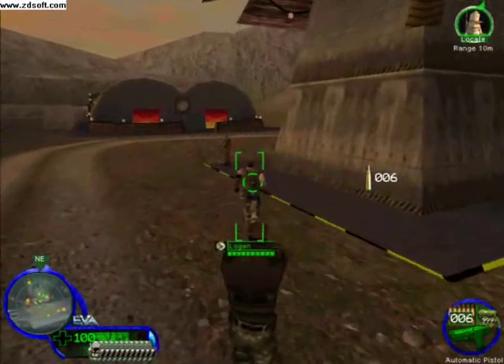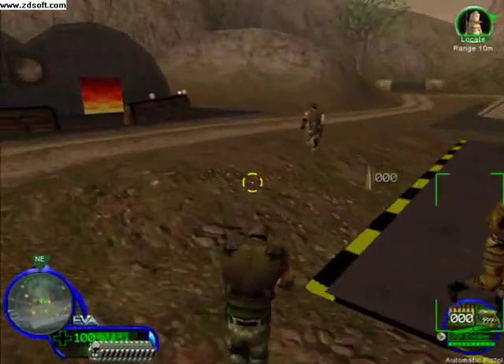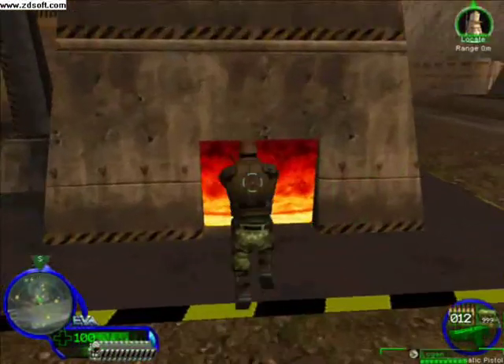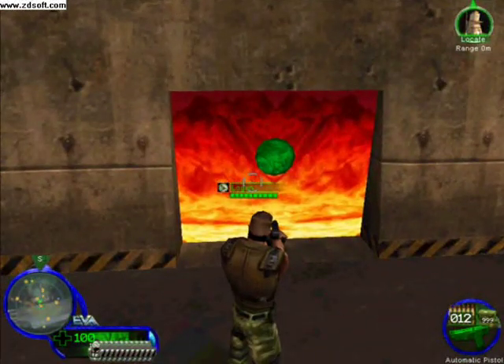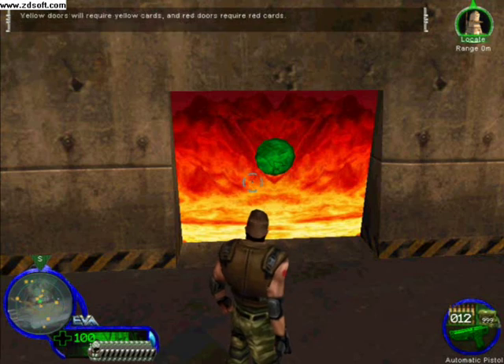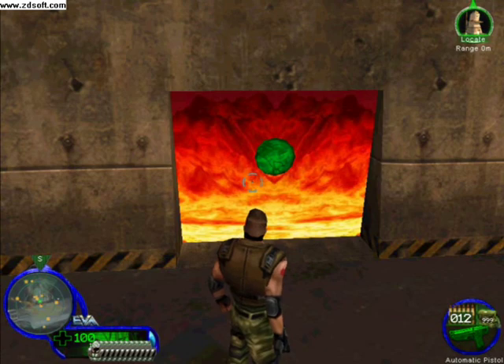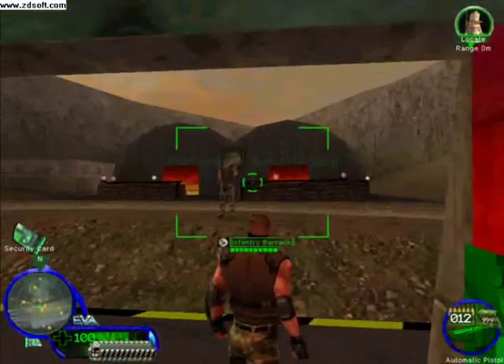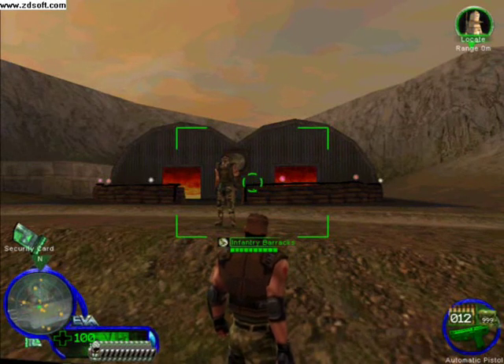This door requires level one security clearance. Now I'll show you how to use security cards. Notice the color of this door — you'll need a green security card to open it. Yellow doors will require yellow cards, and red doors require red cards. Here's a green security card. This is the advanced guard tower; it provides automated base defenses. Head inside and down the elevator — Sydney is waiting for you there.